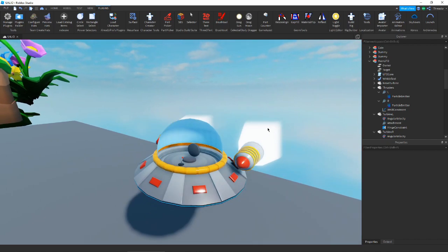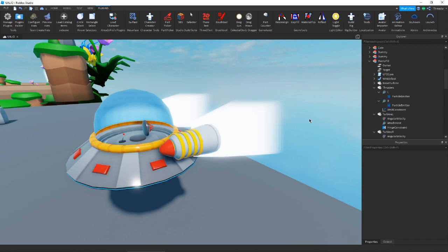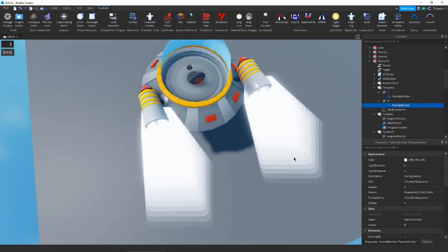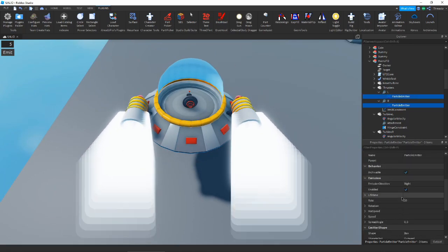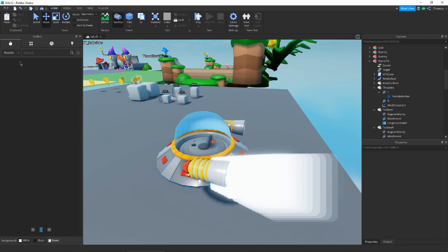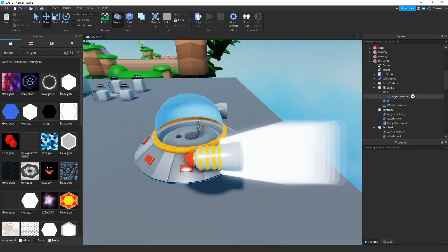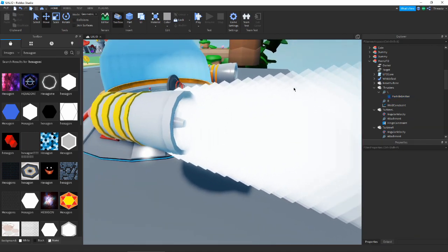He kind of requested that this should be a cartoony particle and look really fun. So I think what we are going to do is try a couple of different particles. We will start with some hexagons or something and see what looks best. Since these particles look basically identical, I think we can just remove one of them and work on this one, then add it back in later. First thing we are going to do is actually go find a texture - we will go in the toolbox and look for some hexagon texture.